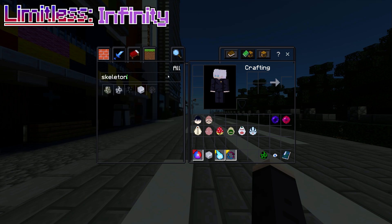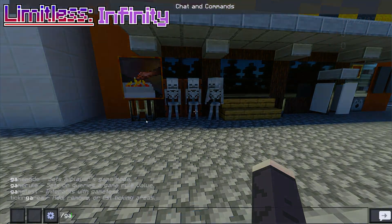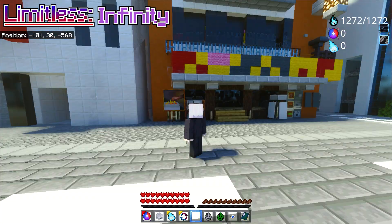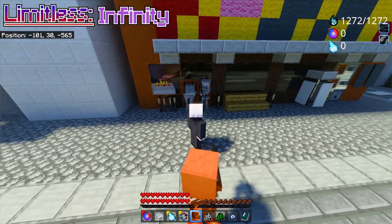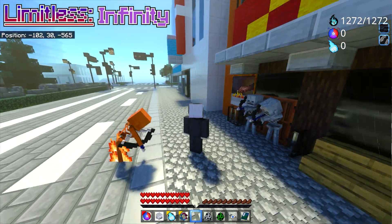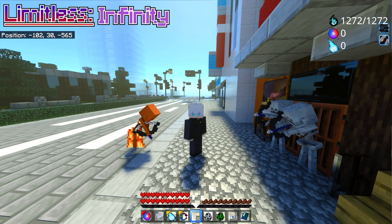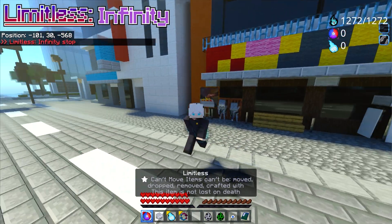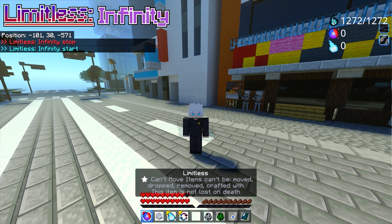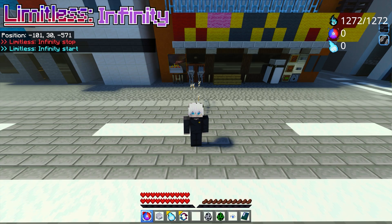The best showcase for Infinity is a Skeleton. If a Skeleton tries to shoot us, it cannot hit us because we have Infinity on. Let's get three Skeletons and go into Survival Mode. As you can see, they cannot hit me. The arrows stop midair — nothing can hurt me. And if I disable Infinity, they start hitting me again. Then I activate Infinity — boom, their arrows stop midair.